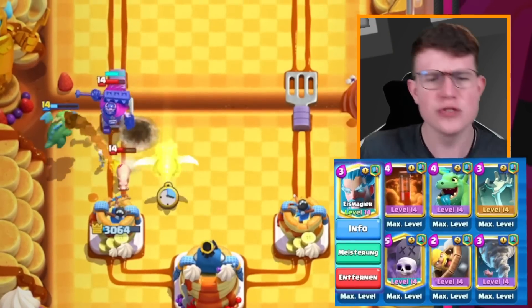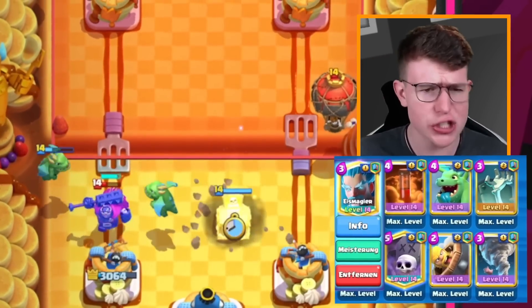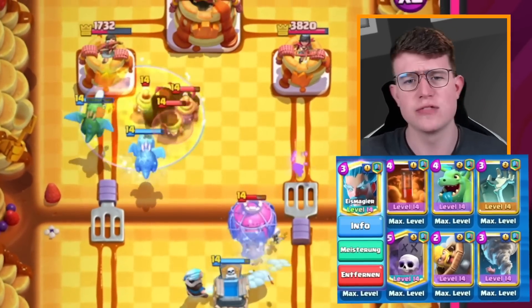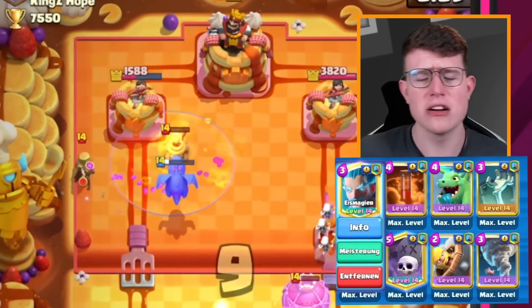It's absolutely solid. Sometimes you're putting in a Skeleton King or the Mighty Miner, but Valkyrie is the most optimal non-champion variation. You could also use Knight instead. We've got the Tombstone - sometimes switching out for Goblin Cage, sometimes for other buildings like Bomb Tower - but right now Tombstone is the best variation.